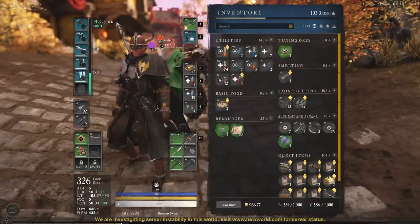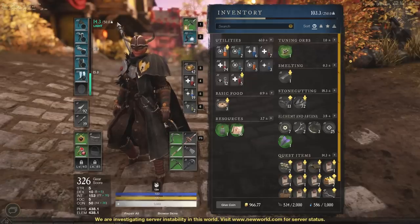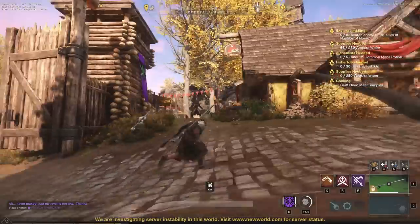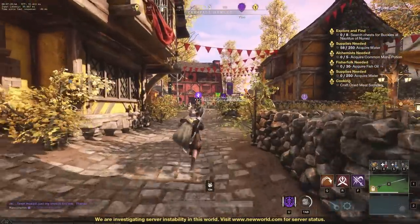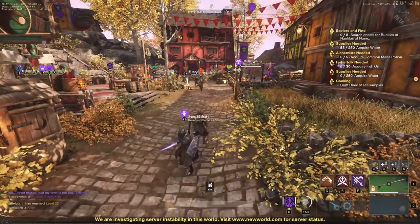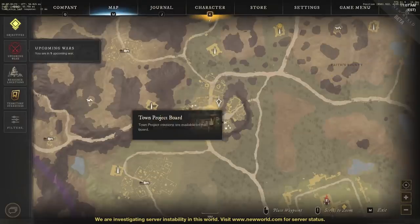Most of you guys may know this, but at the very bottom you can see a small gray bar — that's rested XP. If you go to bed for the night, go into a settlement and rest there. You will be gaining a lot more XP until that bar is full, so make sure to end your night in a settlement. If you're going away for a while, ending in a settlement is a great way to make sure you get that rested XP when you come back.